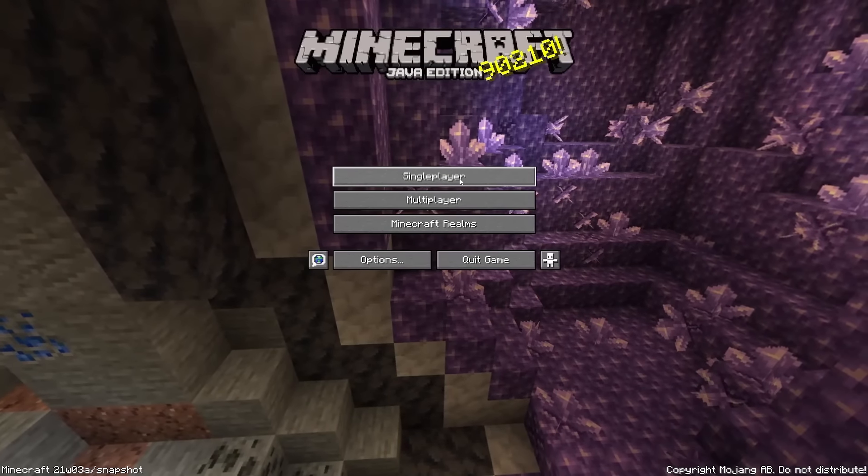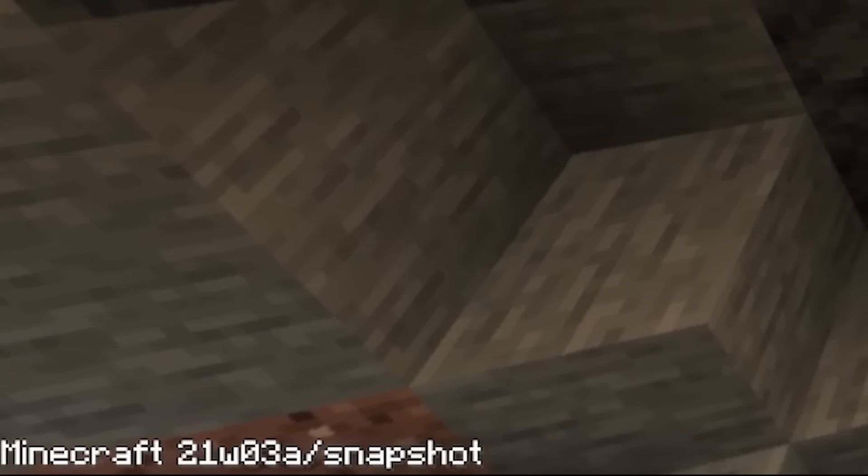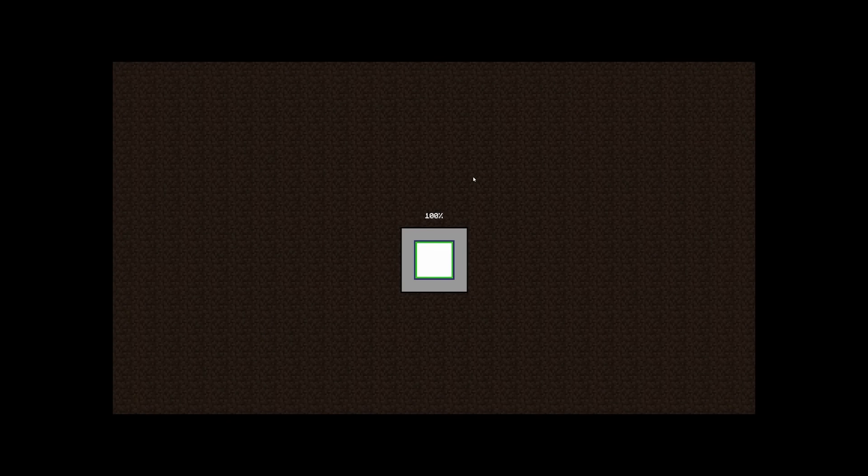And here we are in snapshot 23w03a. Hardcore adventures. The world was in 1.20.1 — this could cause corruption. I know what I'm doing. Please, just not much corruption.